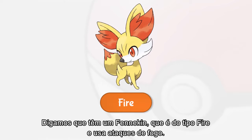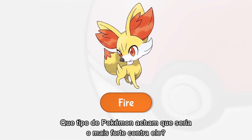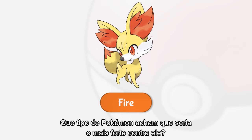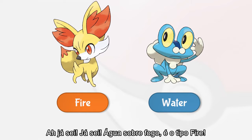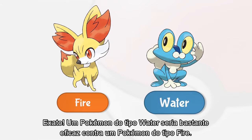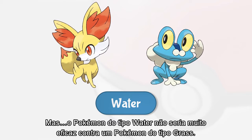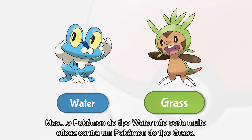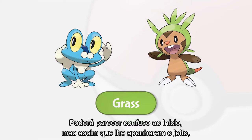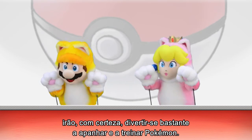Say you have a Fennekin, which is a Fire type with fire moves. What type of Pokémon do you think would be really strong against it? Use water on fire — a Water type! A Water type Pokémon would be super effective against a Fire type Pokémon. But the Water type Pokémon wouldn't be very effective against a Grass type Pokémon. It might seem confusing at the start, but once you get the hang of it, you're sure to have tons of fun catching and training Pokémon.